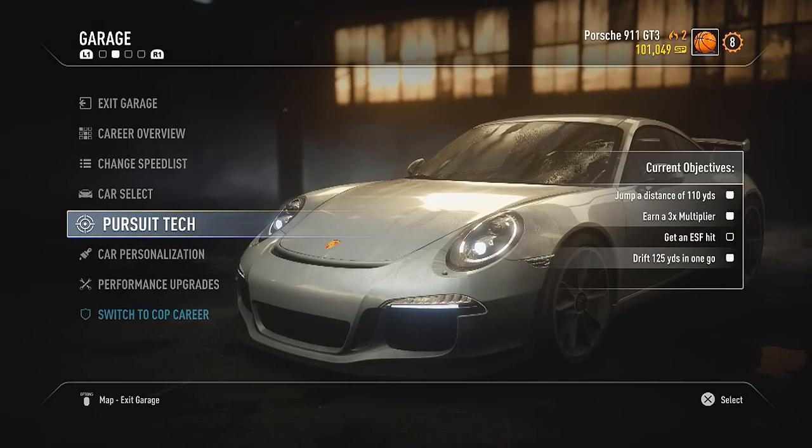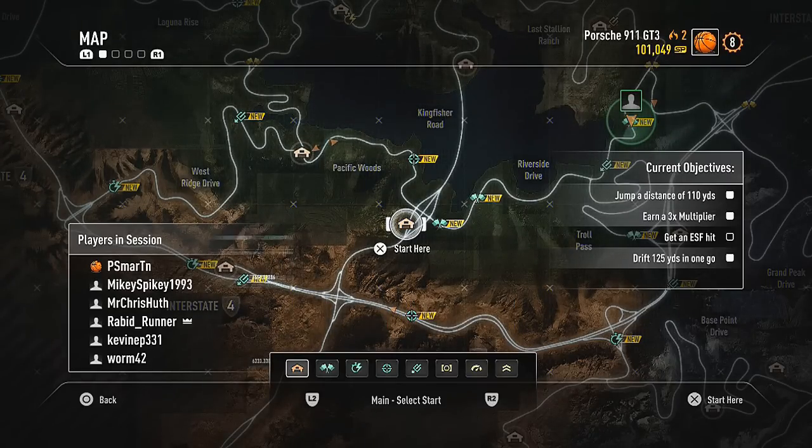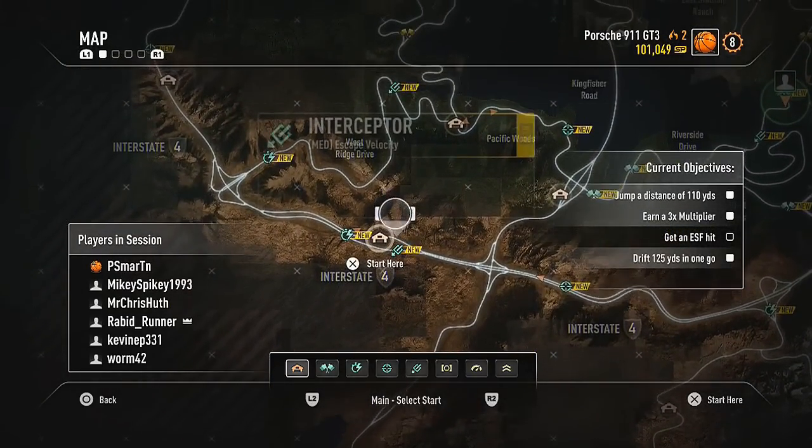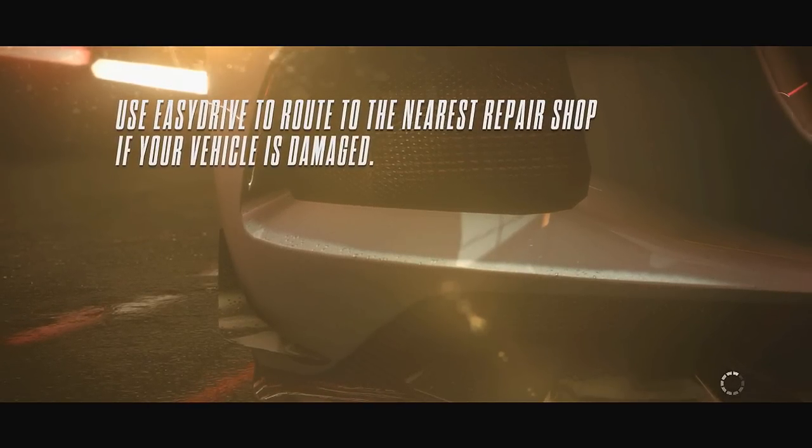Go ahead and equip it. We should be able to earn our next car pretty easily. Let's start off here — let's do an Interceptor Event. Interceptor Events are kind of fun, they're kind of different. And that will give us the ability to get a hit with this thing.